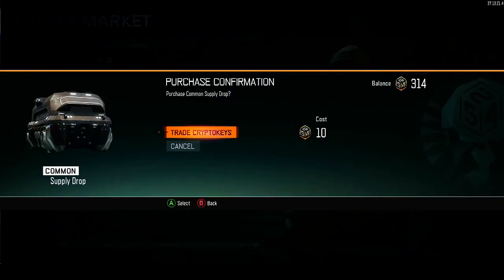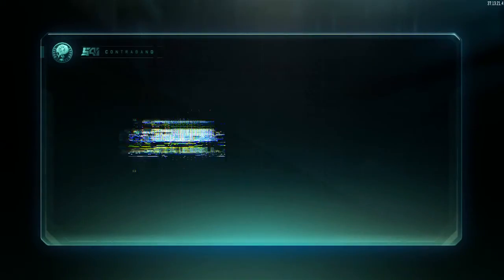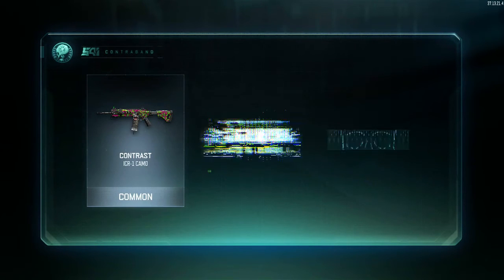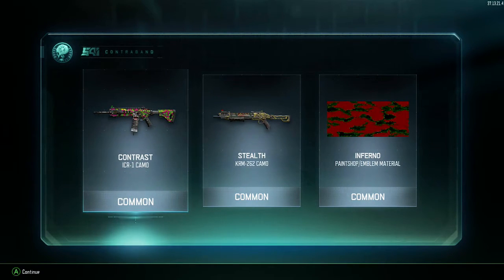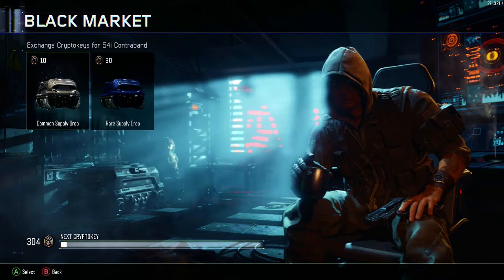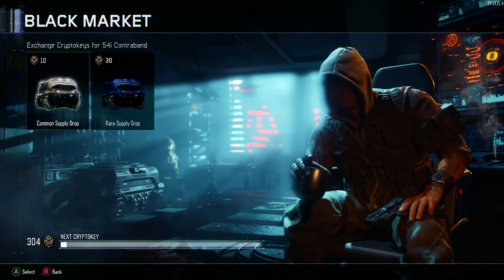Crate number one, here we go — all sales final. We got three commons. Hardly covers the ammo I used getting here. Rough start, but we've got tons to go. That was number one — let's keep count. Number two, let's see what we get.